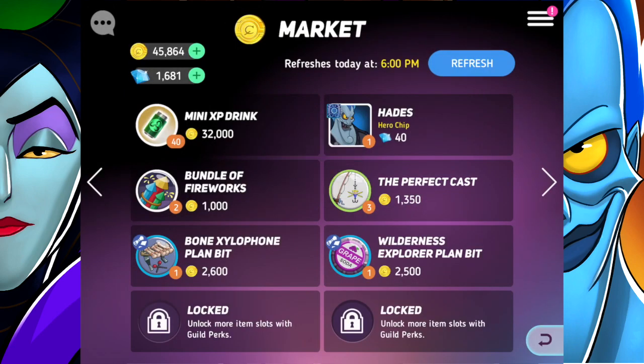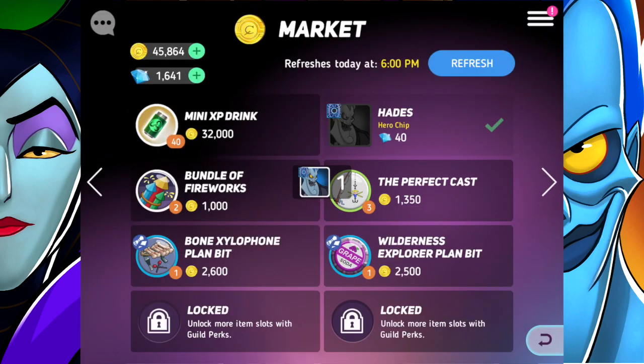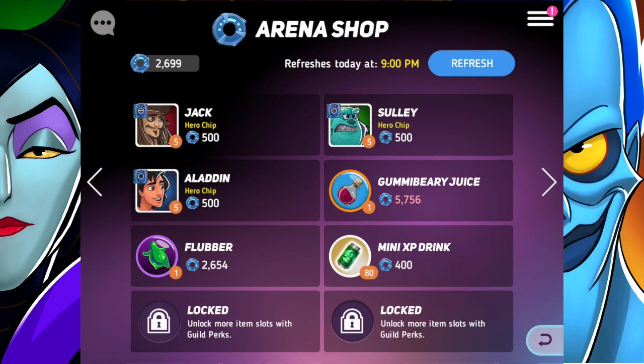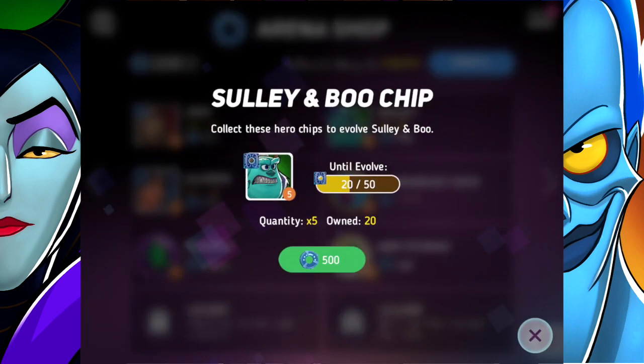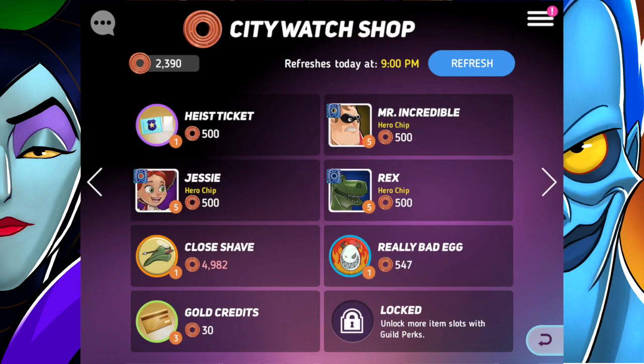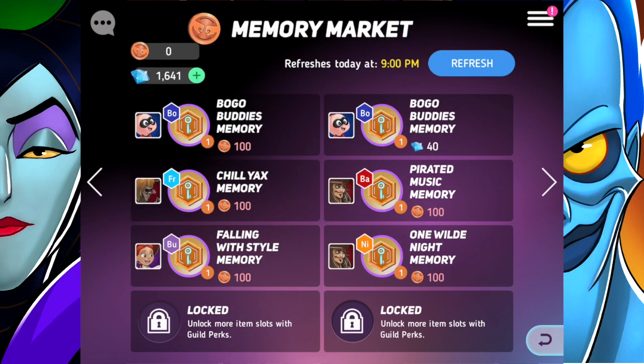In the market today, Hades is available to purchase one of his chips. We need 10 to bring him in and I've not been fortunate enough to get any more chips — I would definitely love if the market would allow you to buy more, even if it costs a little bit more. Unfortunately, they have not incorporated that yet. In the arena shop, I'm going to go ahead and purchase one set of Sally and Boo chips, so that's 500 we're spending. Jessie chips are going to be useful because she's in my top guns, and so is Mr. Incredible. City Watch chips are not too difficult to get as long as you play every single day — I like City Watch, definitely one of my favorites.